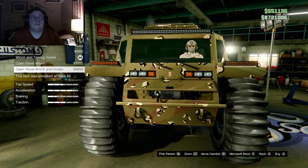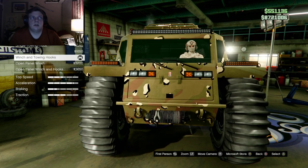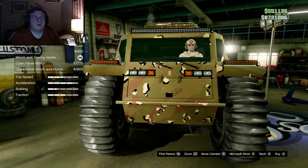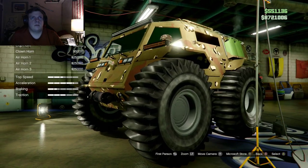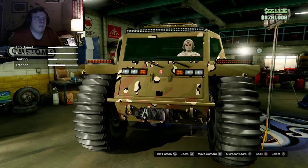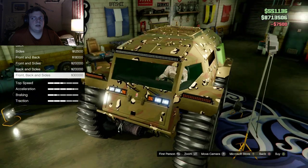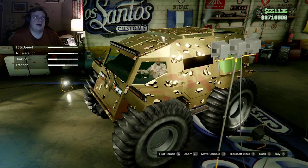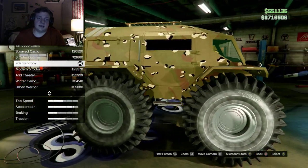For the grille you can have an open panel with winch and hooks, open panel winch, towing winch, single toe hook, dual toe hooks, or stock. You can upgrade your horn — I like my stock horn. For headlights you can put a neon layout on it, though I think that looks kind of ridiculous because it only hits the tires.